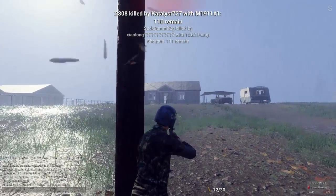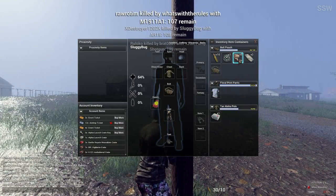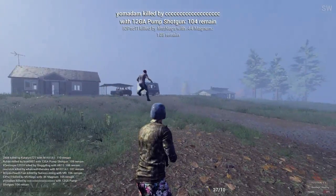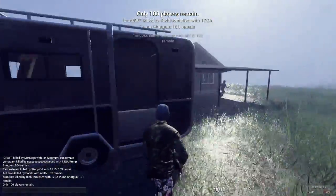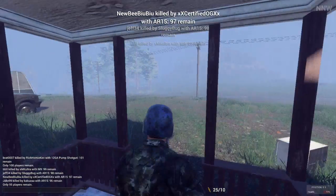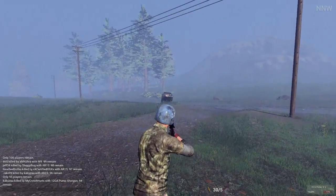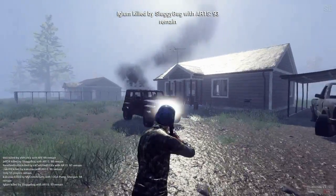As we all know, the more frames we have while playing any game, the better. There is nothing worse than getting sluggish FPS at the wrong times. I want to walk you through how to set up your config file in H1Z1 to net you the most frames per second. Results will vary depending on your different setups, but below in the video description I will list my system specs to give you a basic idea of what to expect. We will go through the config setting by setting.